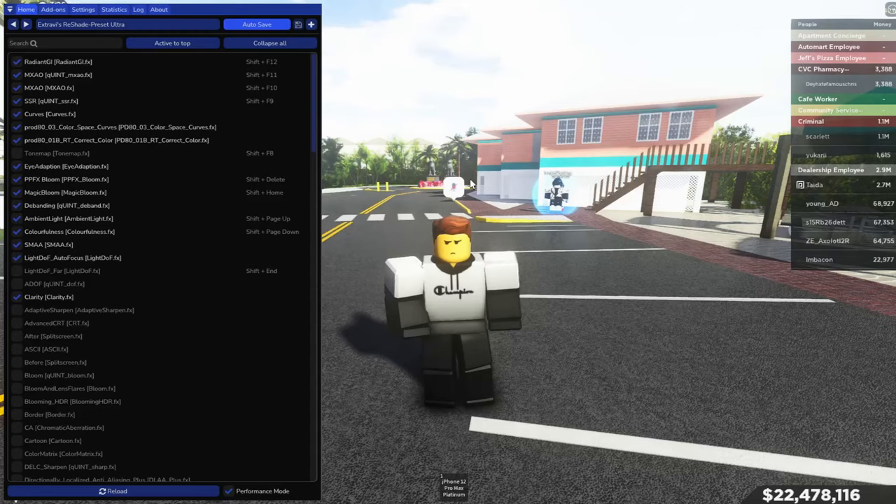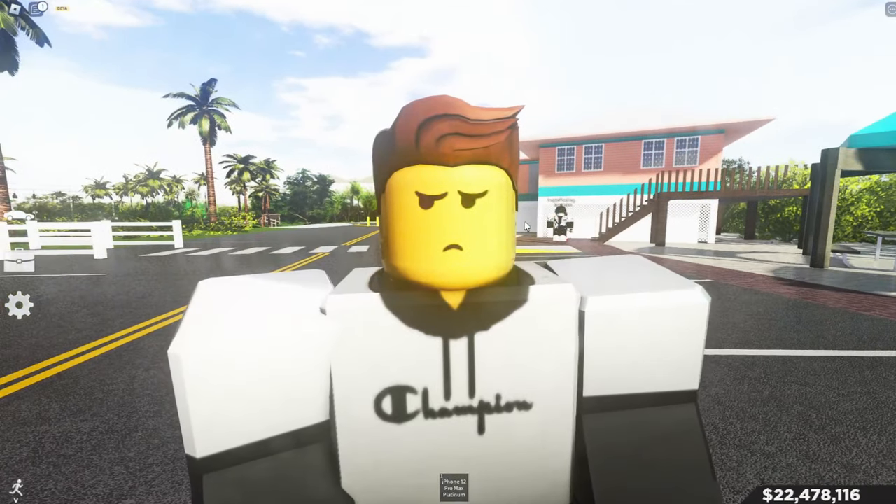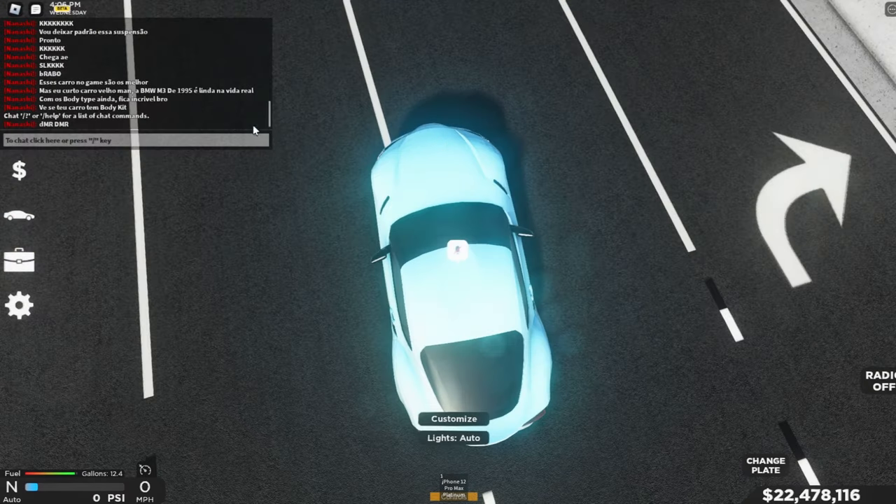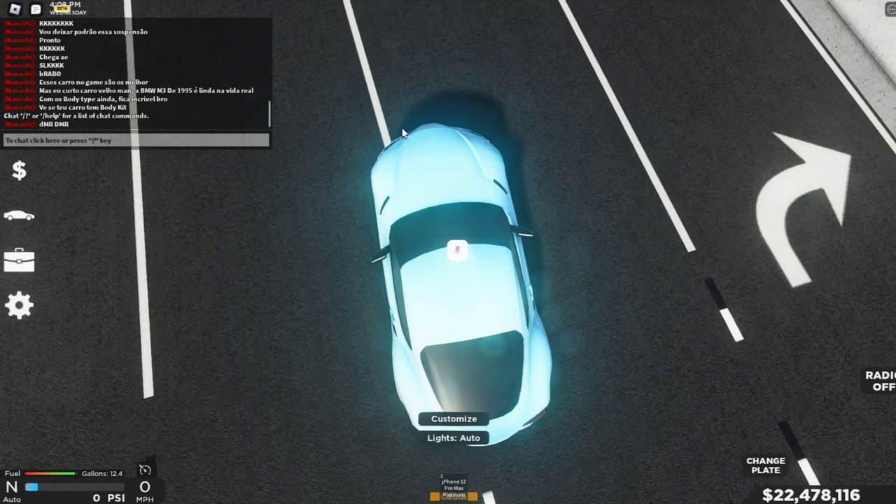Now obviously it's looking a whole lot better, but a problem that you will run into is having things far away from you being blurred out, as well as the chat being blurred out. You can fix the chat problem by just looking down at the ground, but I would recommend changing the whole preset itself.